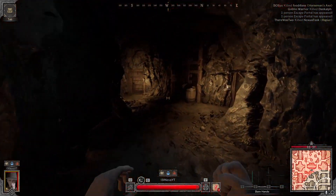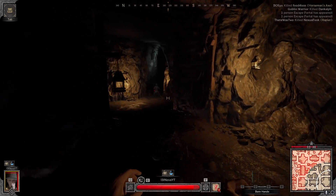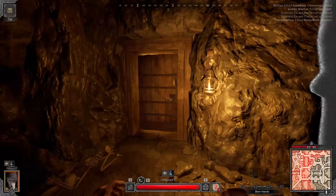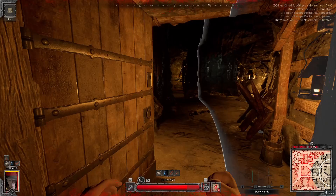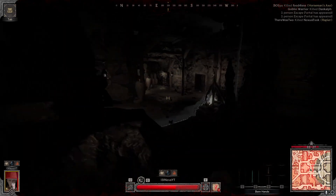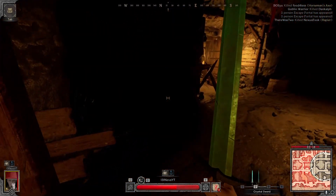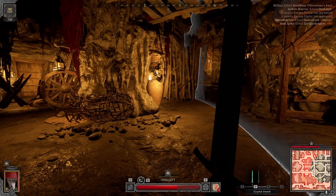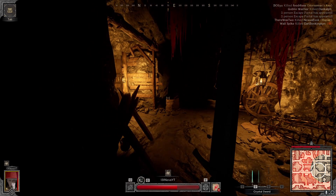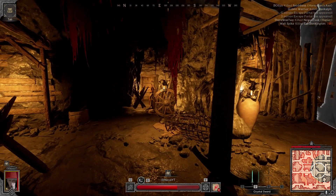We're going to go through the swarm and go around to the other side. Generally in goblin caves it feels like portals spawn up top a lot more than down below. We're going to attempt to not fight this guy by going around. That's an unfortunate trap to be caught in. We don't have too much loot, but we'll chill here and see if we can get a portal to spawn. Not trusting this rogue at all.